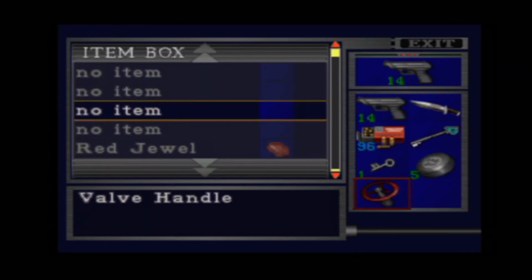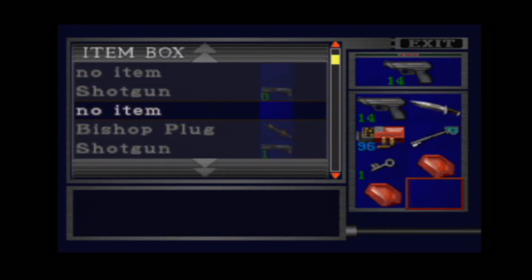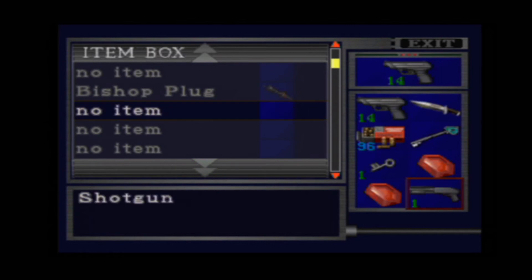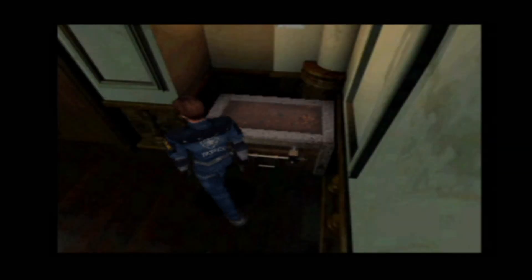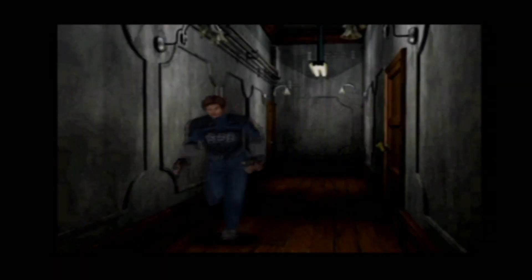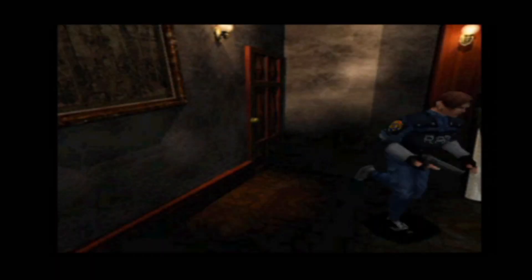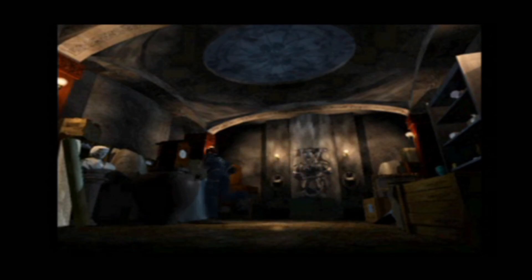Darn it. Fuck. I'm going to pick up this shotgun, because I think in the second part — the second playthrough you do in this game with the other character, which would be Claire in this case — there's a hunter that pops from the ceiling in this room over here after you put the gems in there. But if I remember right, he doesn't pop from the ceiling in the first playthrough.